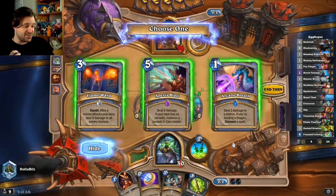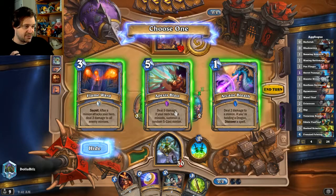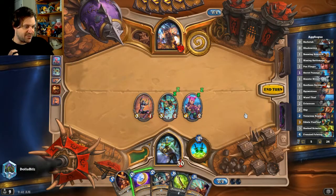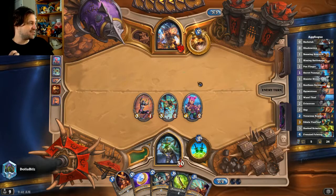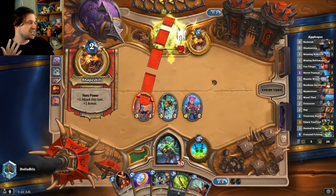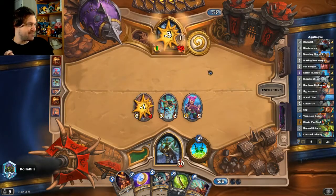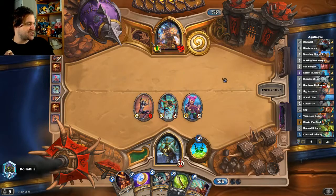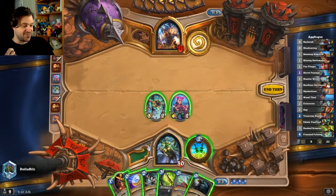I think I might just take apex blast next turn. I want to coin out the hook scimitar, and then the turn after that — actually I'm gonna coin out the hook scimitar next turn. This is plenty of threat, we've already generated plenty of threat. She's gonna take an extra three right there. BAM — spy mistress, one mana, deal six. Where you at, fireball?